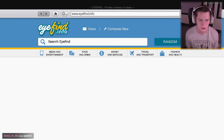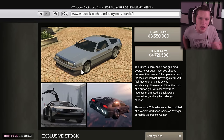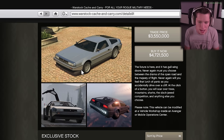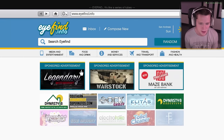If we go into our Warstock, it's gonna be under the Deluxo, and you guys can see here it's four point seven million dollars. The future is here and it has gullwing doors. Never again must you choose between the drama of the open road and the majesty of flight. Never again will you feel the lurch of panic as you accidentally drive over a cliff — at the click of a button you will soar over trees, mountains, sharks, and the competition. This thing looks absolutely nuts — old school but also futuristic, kind of a Back to the Future vibe.